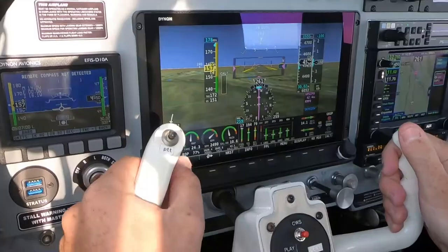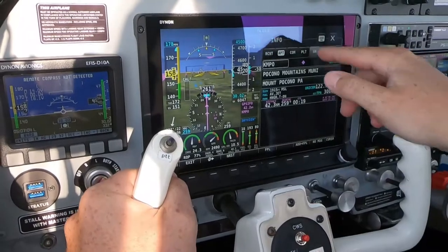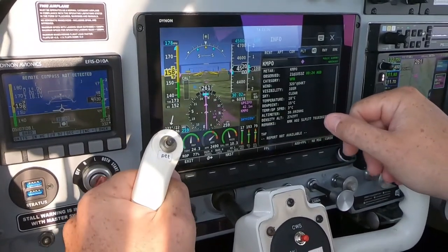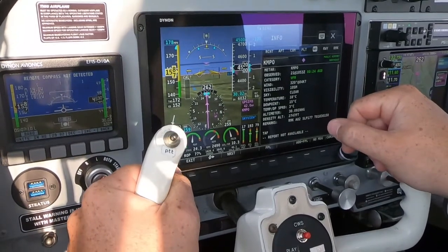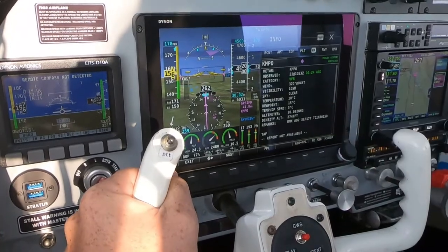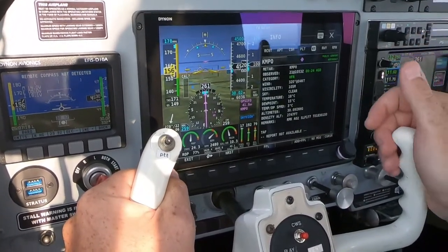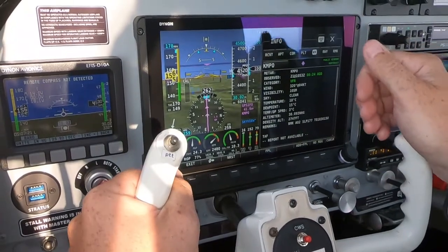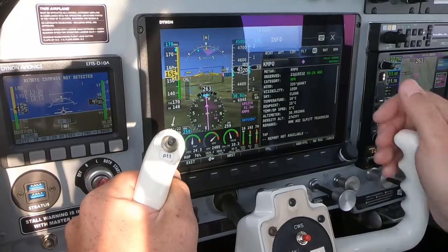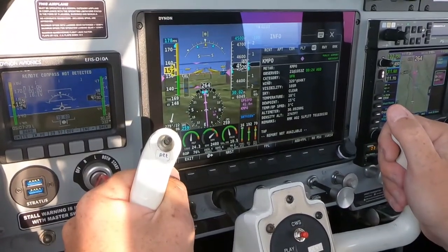Let's look at the weather over there — they have weather so let's go to information, then weather. VFR, 24 minutes to go. Visibility is 10 statute miles. Skies are clear. 18 Celsius, dew point 15 Celsius. Temperature spread is 3 Celsius. Altimeter is 30.09 inches. Density altitude is 2,747. Wind 3-2-0 at 4 knots.